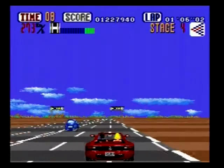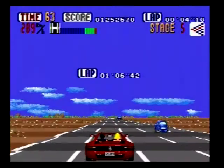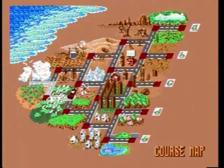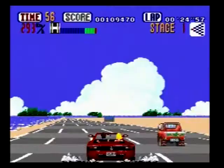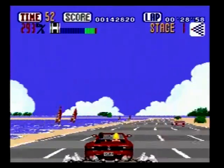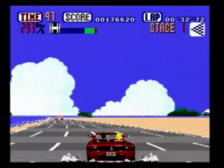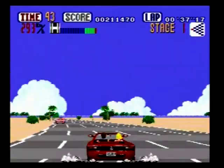OutRun on the Genesis is a perfectly fine conversion of the arcade game. It's based on what some would call the old version of OutRun, as opposed to the new version, which means your first fork will lead you to either a dirt road or a lush garden — contrary to other versions where your first fork led to either the cliffs or the arches. I thought that was the Genesis being unique, and that's when I learned old and new OutRun was a thing, or whatever they called it in the Sega Ages thing on the Switch.